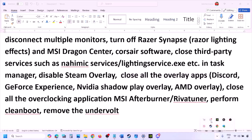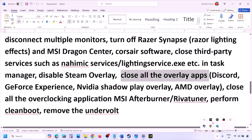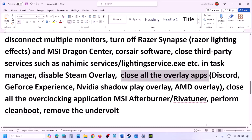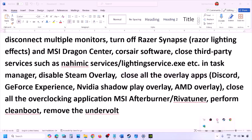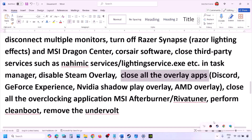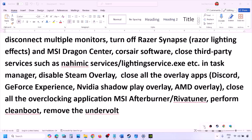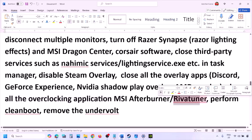Close all overlay applications such as Discord and GeForce Experience. Also close all overclocking applications — if you have MSI Afterburner running in the system tray, right-click and close it. If you have RivaTuner running, close that as well.